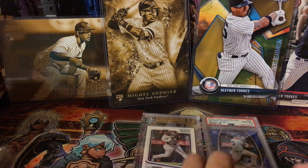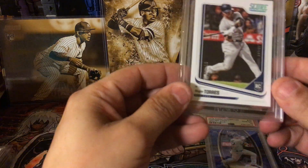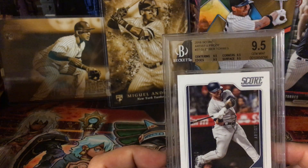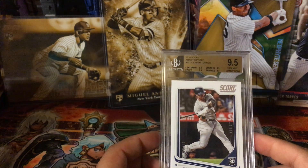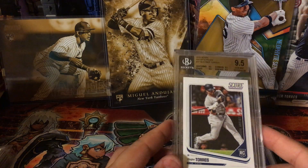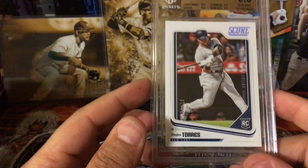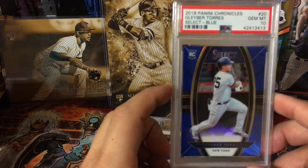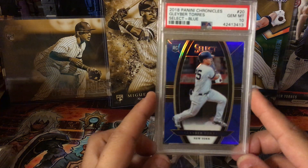Alright, the last two are the ones in slabs. I'll go with the Beckett one first — this is actually the artist proof Panini Score. Artist proof numbered to 10, it's a 9.5. I'm not really a big fan of the Beckett slabs to be honest, but it's a Glaber, it's got a number on it, it's got a rookie symbol, and it's in a slab — I'm happy. Then the next one is another Panini Chronicles — the select blue numbered to 149, graded gem mint. I like it, it's very pretty and it's perfect.